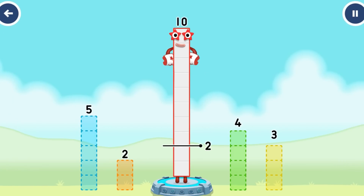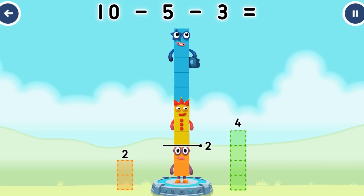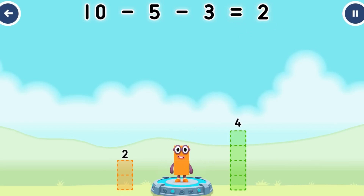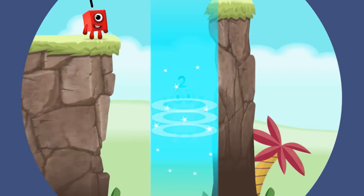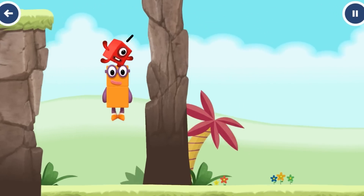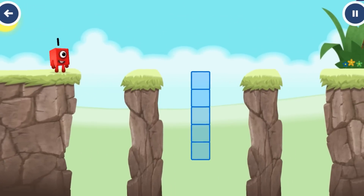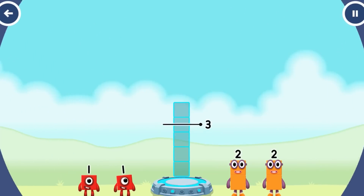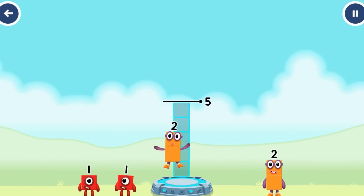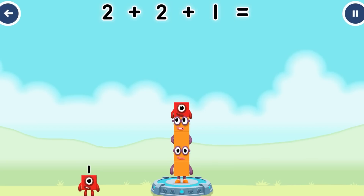Choose only one number block. Add number blocks to make 5: 2, 2, 1. That's right — 2 plus 2 plus 1 equals 5.